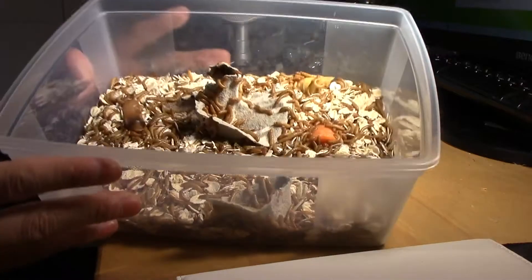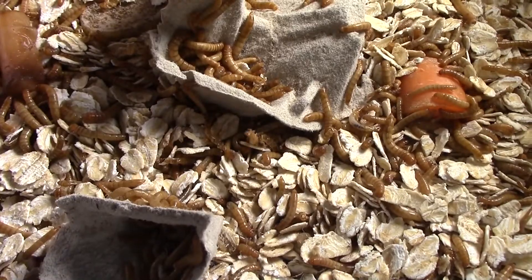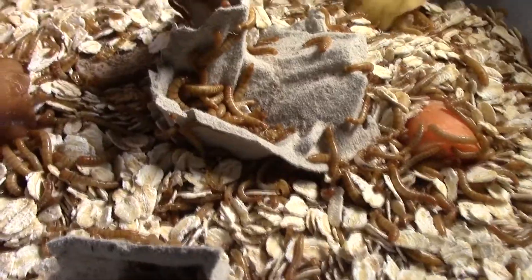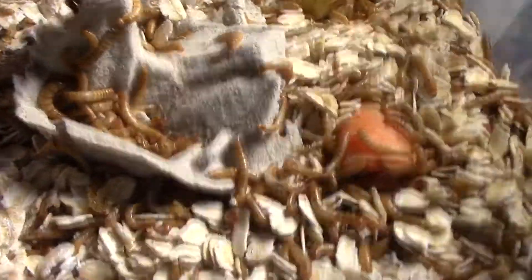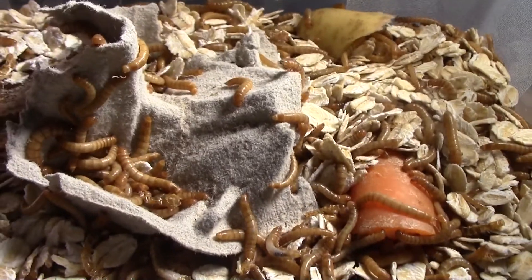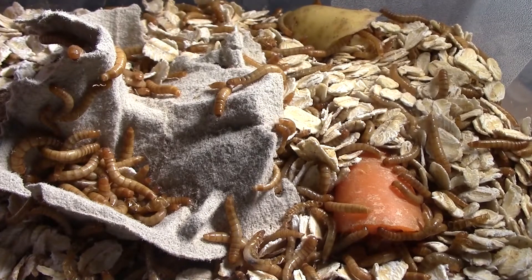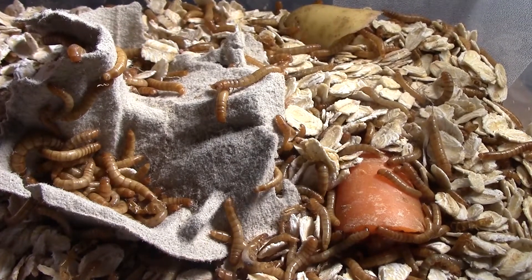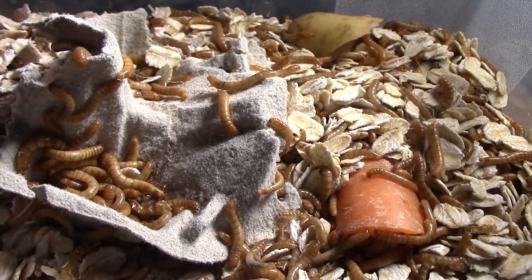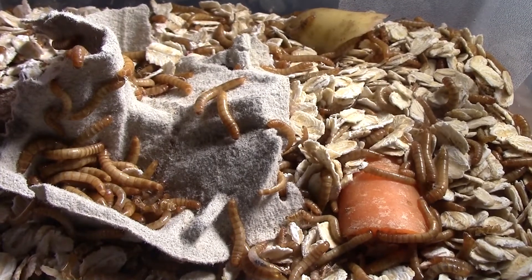Let's take a close look at our mealworms. How are they doing so far? Well, they're just munching away on those oats and that carrot. I gave them a little potato — I gave them four potatoes in the start, and all the potatoes are basically just cleaned. There's no potatoes left, just some rotten potato, but I have taken that away. So now they're just eating their new carrots. They're feasting on the potato. I mean, they're just having an overall great time. The mealworms are doing great.